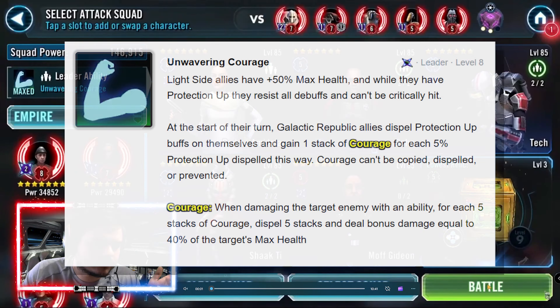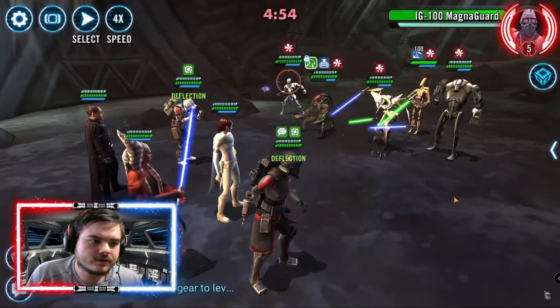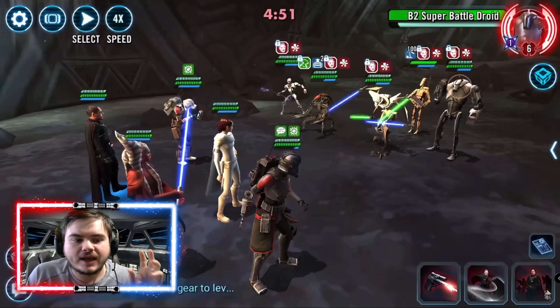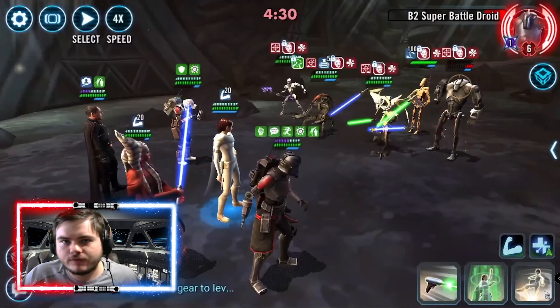Their relic levels are also Relic 5, 6, 7 — not looking too bad. The first opening you're going to do is remove buffs. This is so important: you remove the stealth, then target B2, and control the situation — that removes their Terror Eater, it won't proc B2, and then you can just go forward and one-shot with Courage. Courage is based on the opponent's max health — every five stacks is about 40% of their max health — so this is a really good way to go.